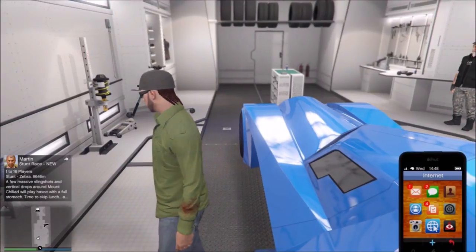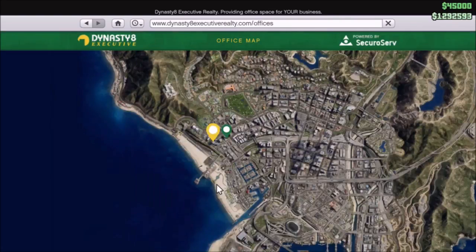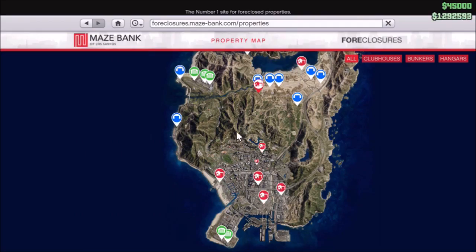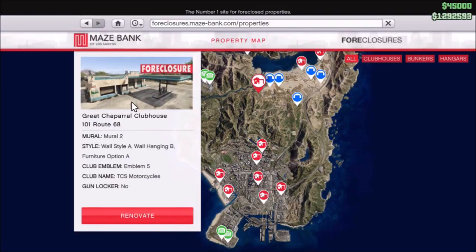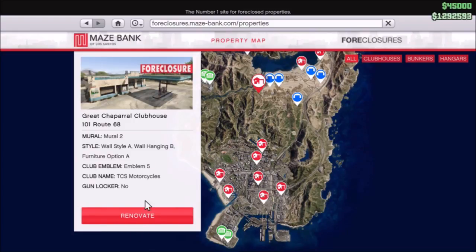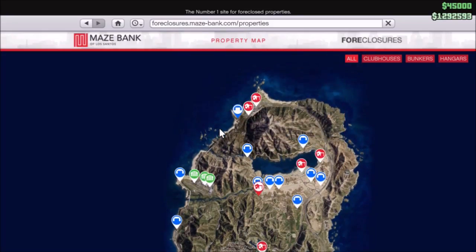To start off you need either an office or a motorcycle club. The cheapest office is the Maze Bank West, located in Del Perro, available for roughly a million dollars. You can also use a motorcycle clubhouse — these are on sale during the Halloween DLC right now, with the cheapest clubhouse being one hundred forty thousand dollars. Without the sale it will be two hundred thousand dollars, but it's still cheaper right now.